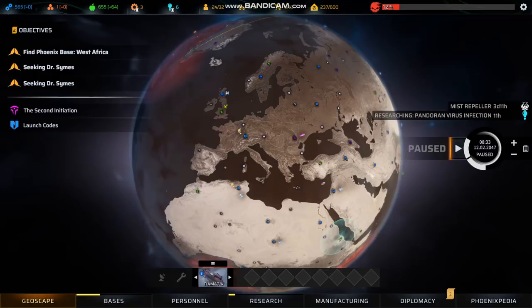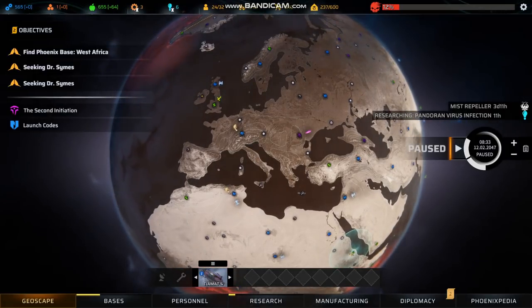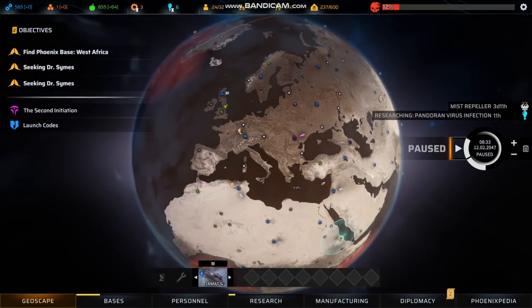Phoenix Point, for those of you who haven't played it yet, is a game by Julian Gollop. It's not a AAA production — it was originally FIG backer crowdfunded, and then they got additional funding by entering into an exclusivity agreement with Epic. Please do not go into the Epic Deal stuff on this video, please just talk about the game itself — that's an entirely different topic.